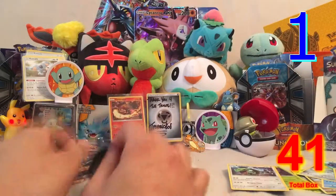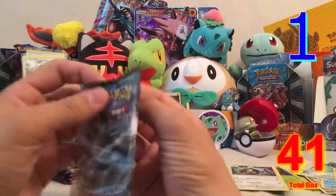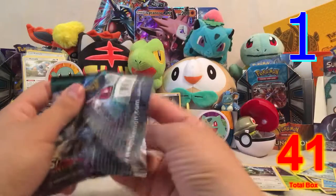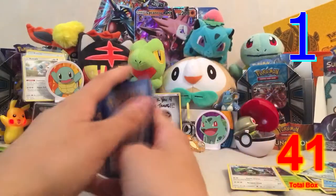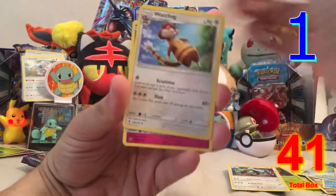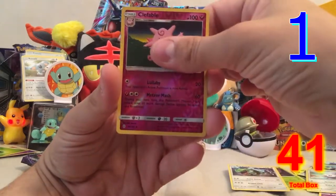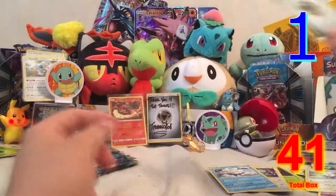We're already two packs in — let's see how many reverse rares we can get before the Turtonator. We've got one so far. Comment below how many reverse rares you think we'll get. I'll personally guess four, since we've been getting a lot of them. Pack three has Machoke, Glalie, Watchog, Cottonee, Carvanha, Patrat, Gothita, Castform, a reverse hollow Clefable uncommon, and a Vanilluxe regular rare.